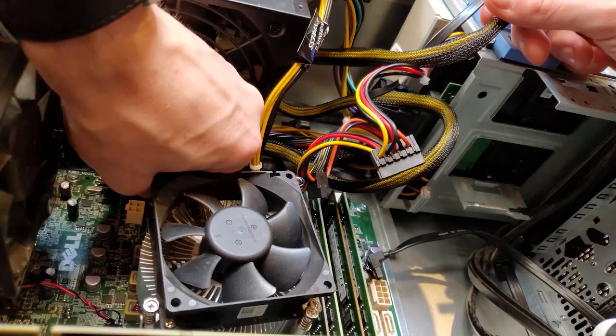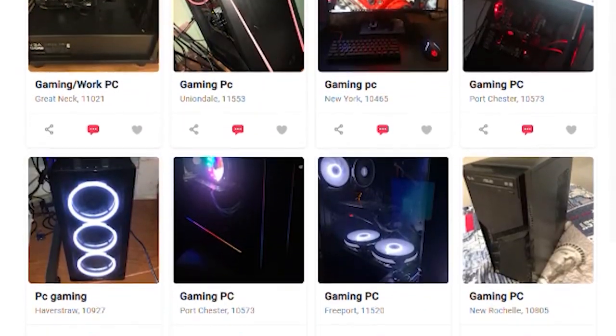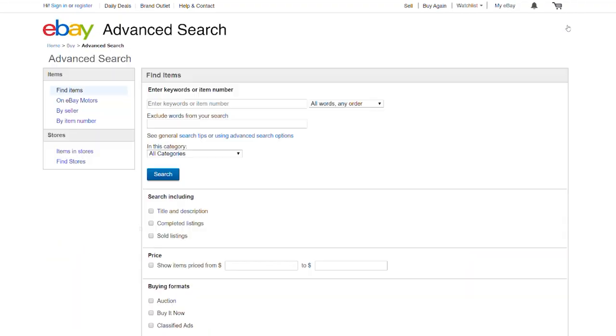If the buyer doesn't know what the components mean, this is what they'll likely focus on. Section 3: be confident enough in your parts testing and building to offer a small warranty, under the condition that the computer hasn't been tampered with. This offers peace of mind for the buyer and makes your listing look more favorable against others — but if you offer it, make sure you actually intend to honor it. Section 4: list out the specifications for absolutely everything. For the price, start slightly higher than what you want — most people will want to bring you down — but don't overprice it. Compare similar listings and check what's been sold recently, then just wait for a buyer.